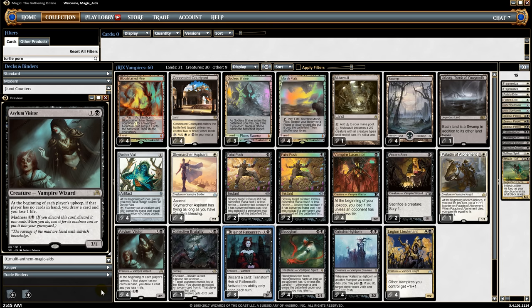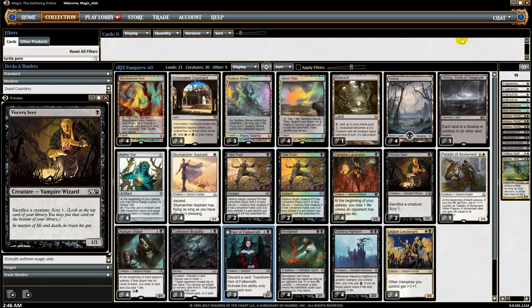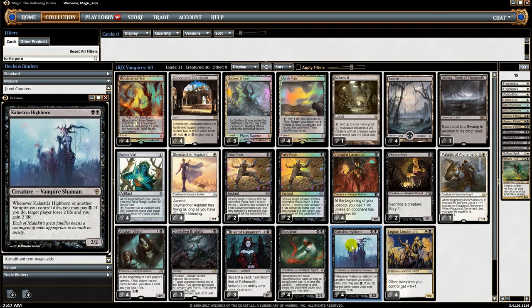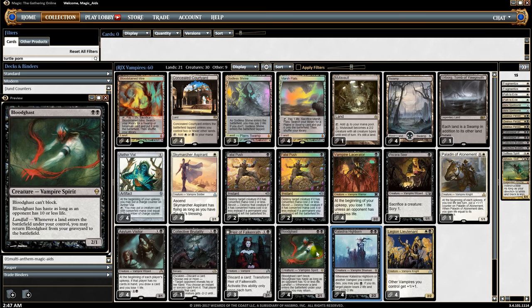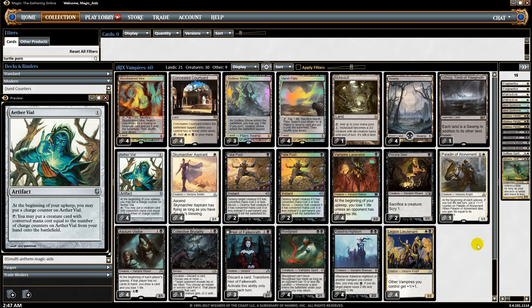We have four Asylum Visitors with madness, so we can discard them, pay the madness cost and they come into play. Since the curve on our deck is so low — two being the highest converted mana cost — we often run out of cards to play, so Asylum Visitor drawing cards helps a lot. A 3/1 for two isn't bad either. We also have two Viscera Seer because late game with Highborn out, having Seer and Bloodghast in the mix is very powerful — you can keep sacrificing Bloodghast and getting it back with land drops.